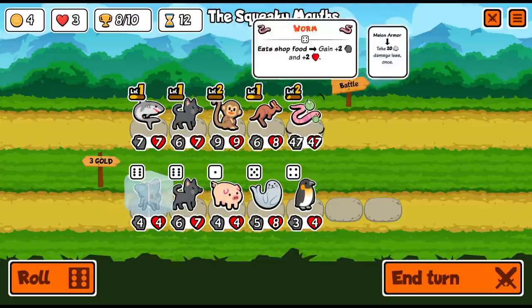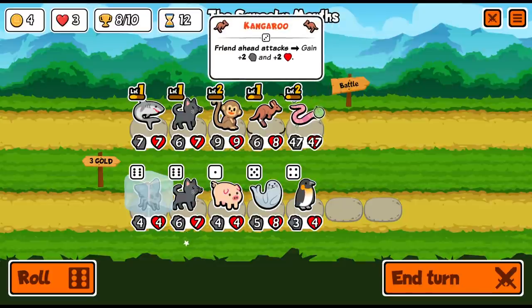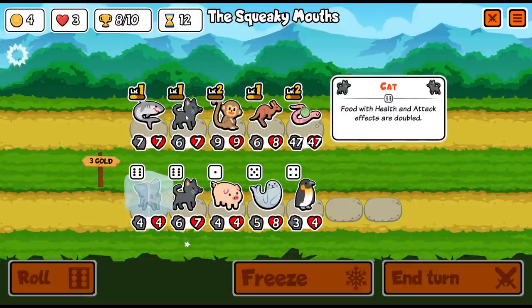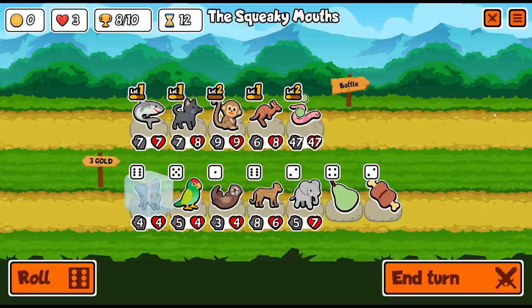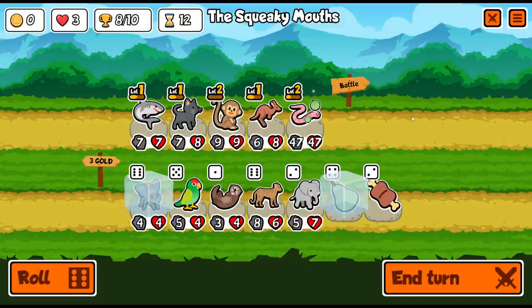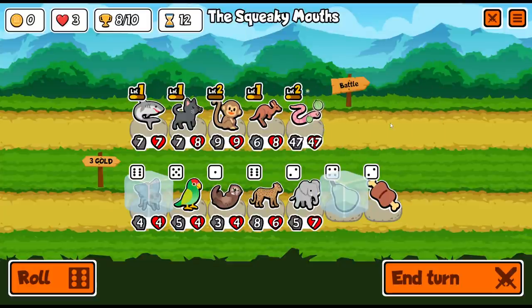I think the thing to do right now is throw the extra cat on here, or sell the kangaroo and get the fly just to see what it does. The kangaroo will get slightly more stats now because the worm survives a little bit more. Let's just get the cat and re-roll again. The leopard is quite cool — it deals 50% of its attack damage to a random enemy. Leopard plus monkey: put the leopard up front so it gets all the stats and it can do a lot. I'll freeze the pear.